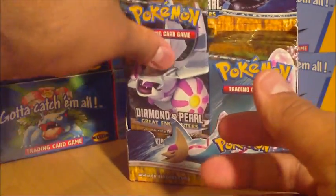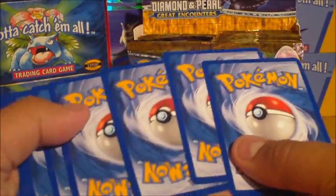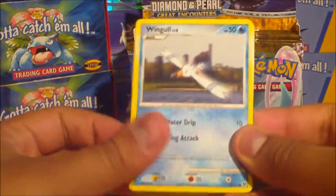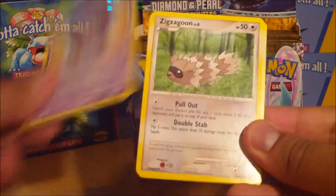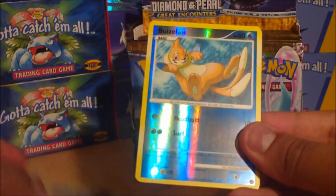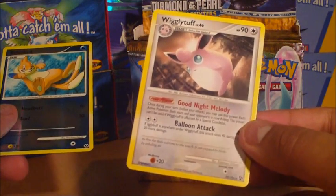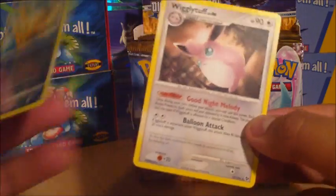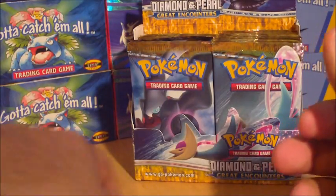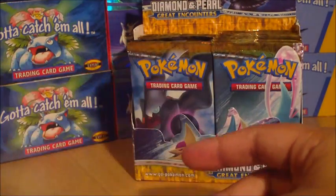Let's do Parky pack. Wingull, Caterpie, Koffing, Zigzagoon, Mankey, Relicanth, Felicity's Drawing, Togetic — with a reverse as well — and a Wigglytuff. That's quite a funny one, it looks really curious about something. The Togetic is actually pretty wicked as well — it's been a while since I've seen a Togetic card, until just a few minutes ago.